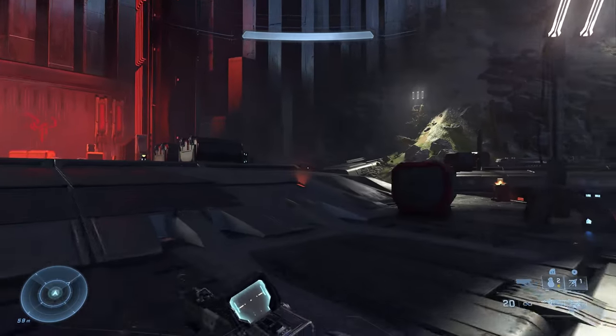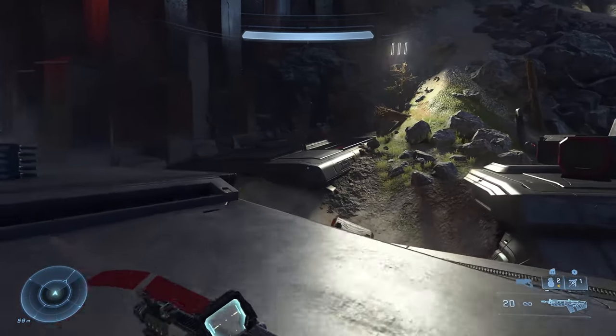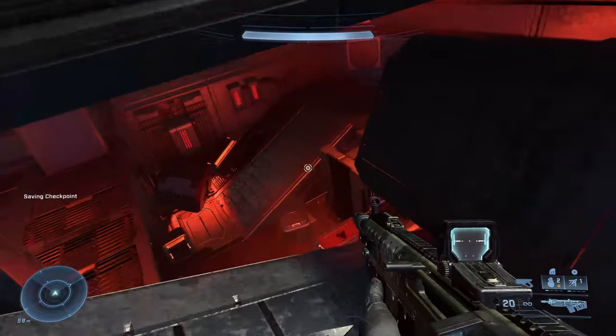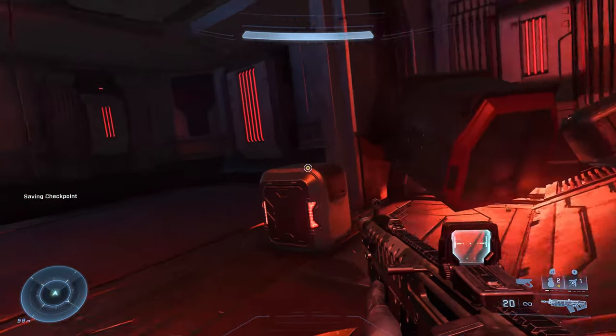Instead of taking the elevator, you're going to want to take a right where you'll find this partially buried structure. There's an opening in the top of it that you can enter through. Once inside, head to the bottom and take a left.